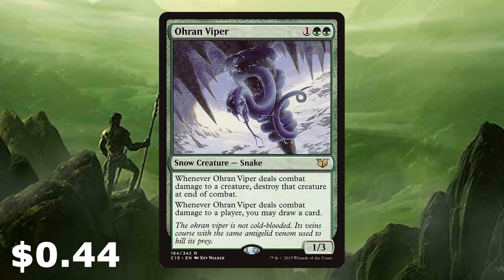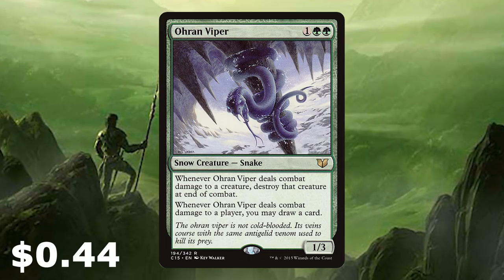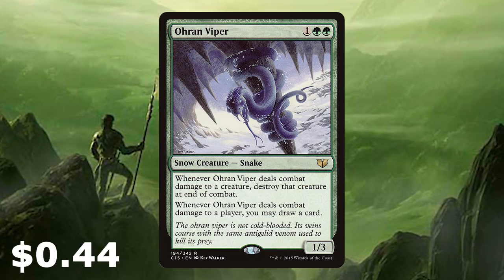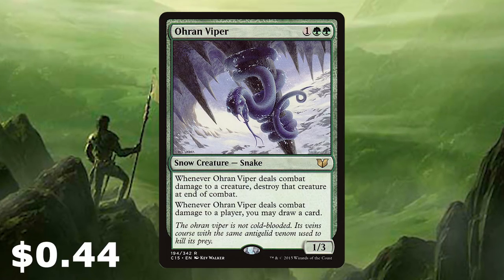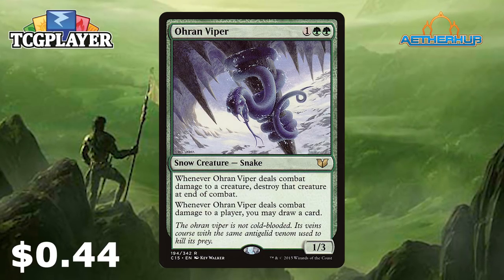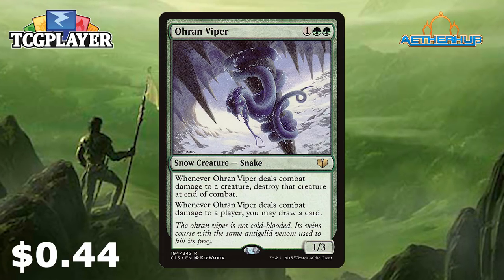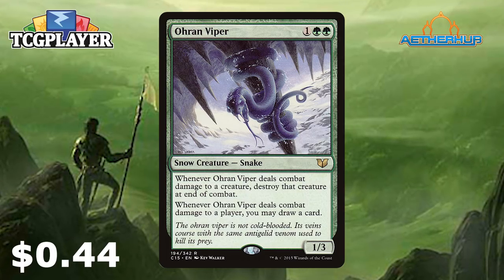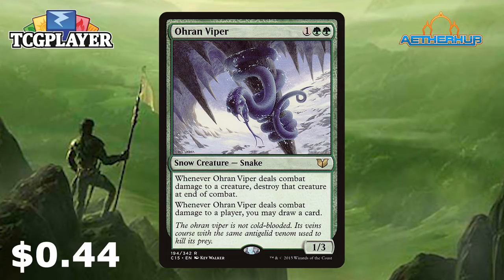Oren Viper is the last creature card in the main board. It's a snow creature Snake — a 1/3 for one and double green. I've gone for a pretty budgety deck for Modern here, and of course you can change the lands around to make it even more budget. There will be a link below to my Aetherhub page — I can now announce I'm an affiliate with TCGPlayer, so if you buy any cards from my list on Aetherhub, you'll be supporting the channel.